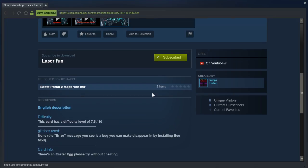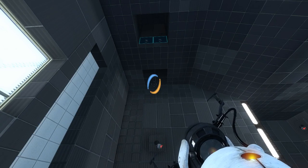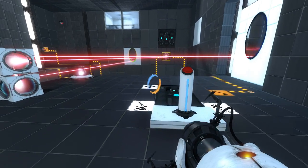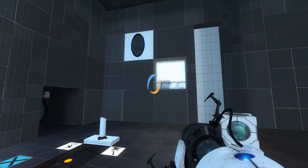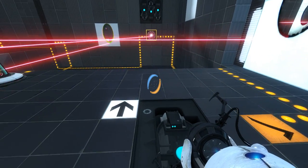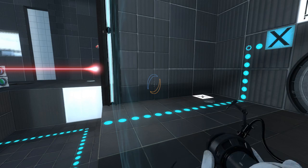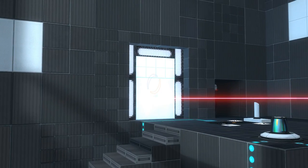If you have two dice, it will only get better? Two dice? I don't think the Easter egg will help me necessarily. That doesn't help at all. Definitely need my portal speed a certain way. Oh, that worked. Wow. So I can do that much, right? But the thing is, I don't see any intended way to do this properly other than standing on the very edge, just outside the Fizzler, and doing this.